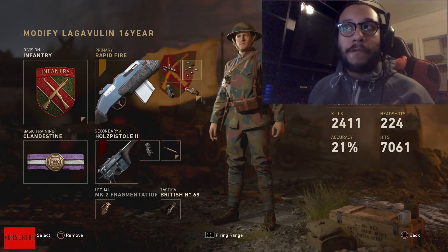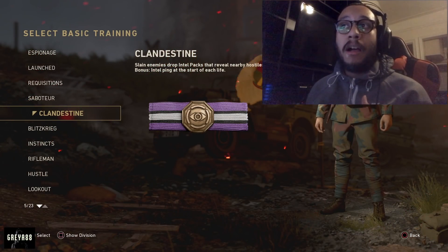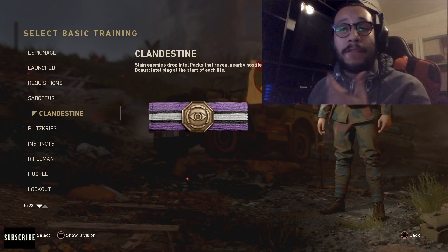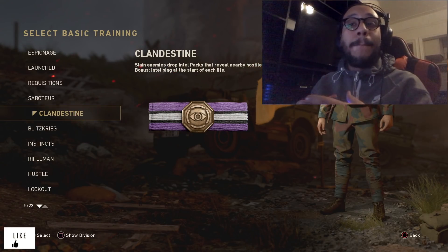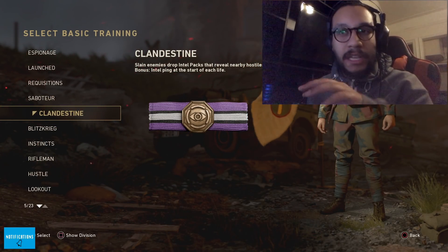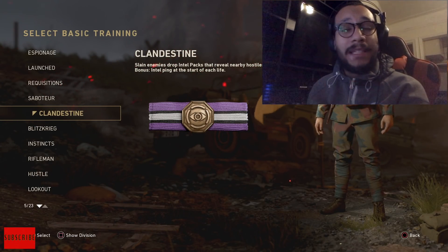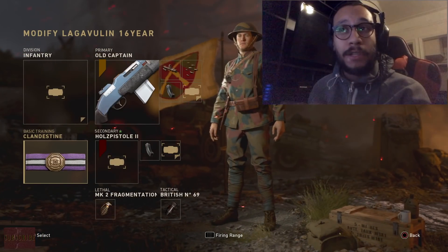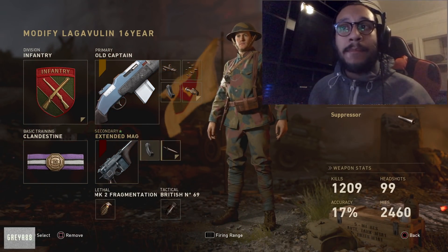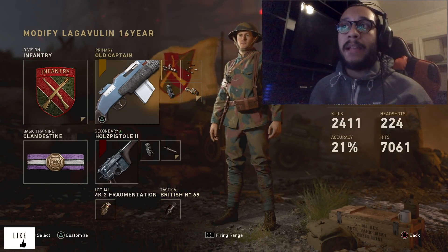So those are four attachments on the weapon. For the basic training I'm using Clandestine — slain enemies drop intel packs that reveal nearby hostiles, so if you kill somebody and walk over their body a ping goes out letting you know if there's anyone nearby. Secondary is the Host pistol with extended mags and tactical knife, and equipment is an MK2 fragmentation grenade and a basic flashbang.